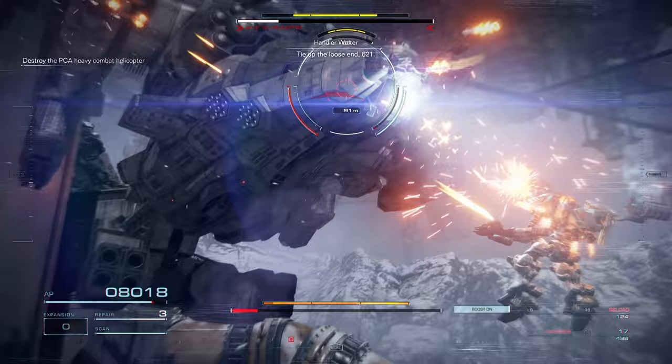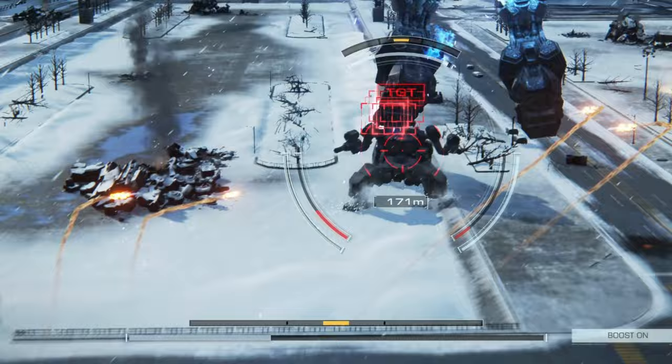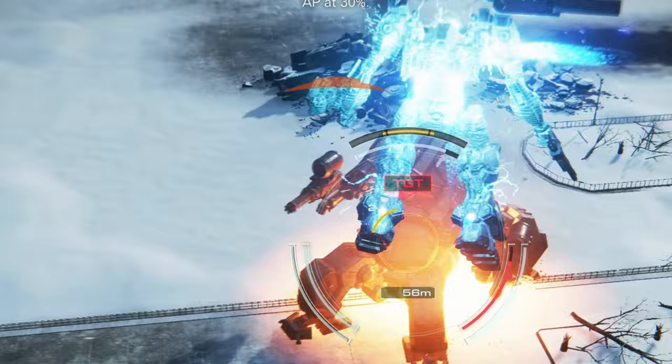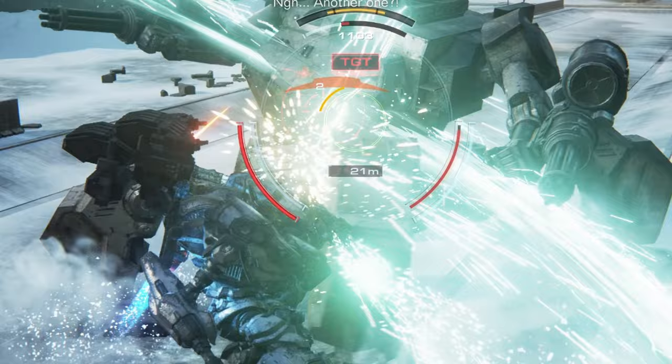You keep track of your ACS Strain using the bar above your energy. Think of light yellow as happy, orange as angry, and red means your Armored Core has reached its limit — you're now staggered and bad things are about to happen. Similarly, the bar above enemies' heads tracks their strain. And by the way, you deal higher damage to staggered enemies, so building up ACS Strain is a very important part of killing things efficiently.